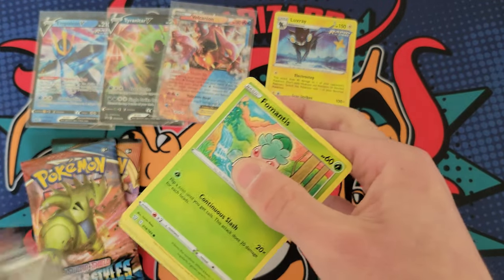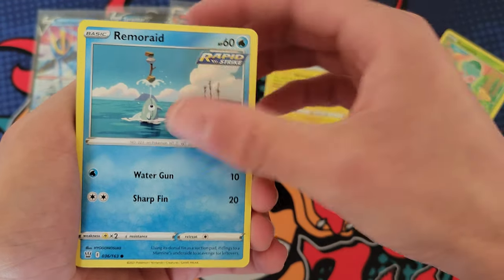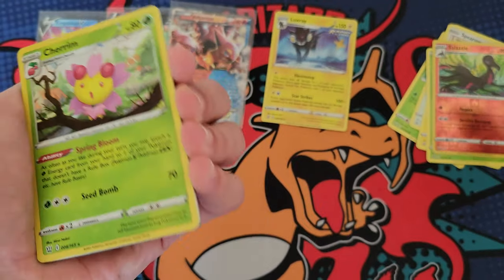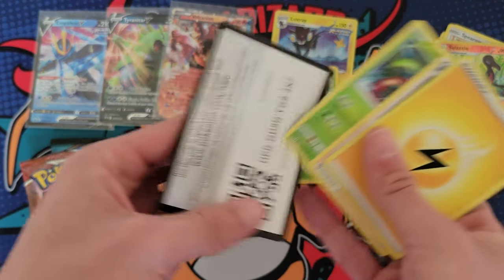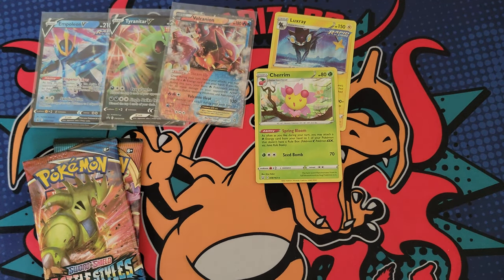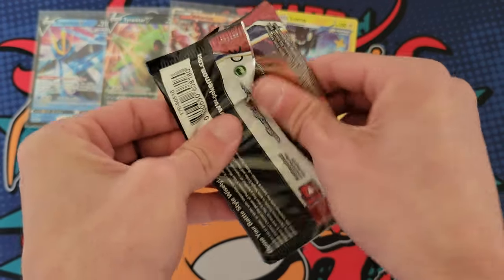We got four Battle Styles packs in today's video — are they all gonna be skunks? Half of them so far have been. We got Charjabug, Salazzle, and a Charizard — and that's a holographic, so we will take it. Technically we did pull two holos out of Battle Styles, but I don't really count those as hits personally.